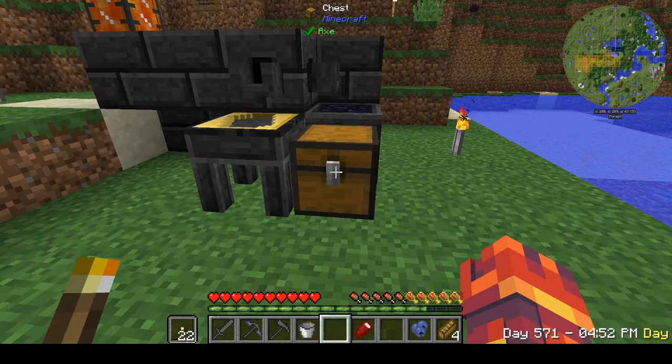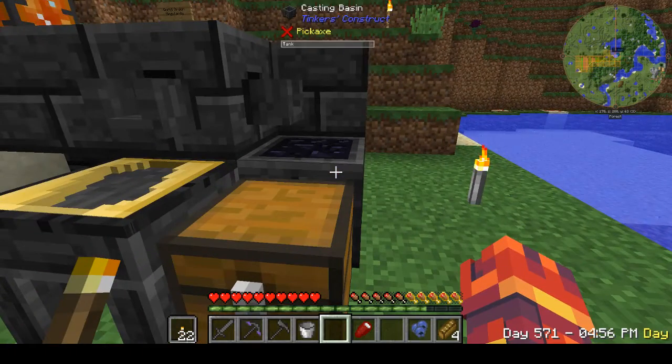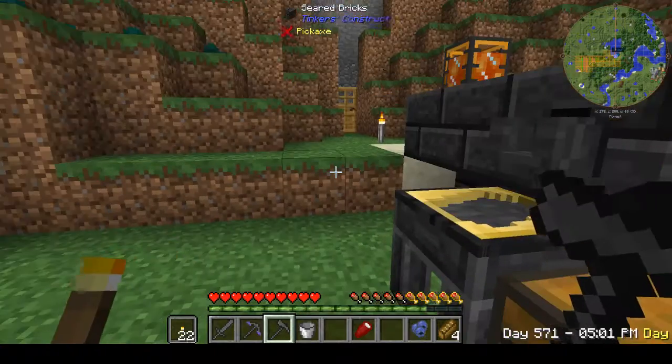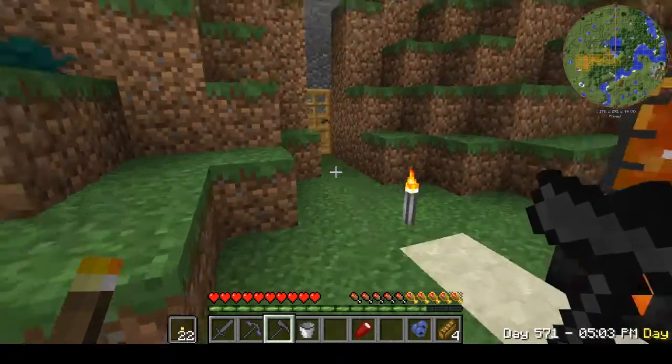You can also just take that obsidian out of the smelter, pour it into the casting basin, and get back a block of obsidian, which you can use to make nether portals and stuff. Exactly — and we'll probably be doing that too. Since I made that obsidian, we'll go ahead and pour it out just to see — it will make an actual block of obsidian. It'll cool down, so we have some obsidian. So I talked about the obsidian and my sharpening stone, but what I really want to do is get my pickaxe upgraded and make a couple more Tinker's tools.